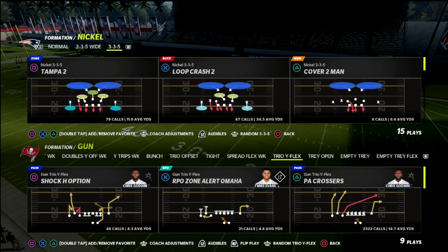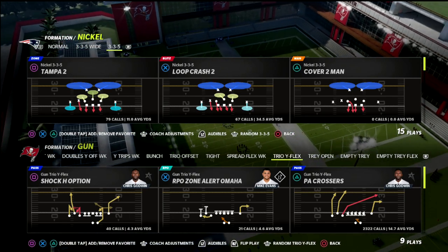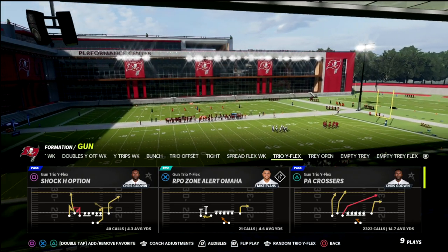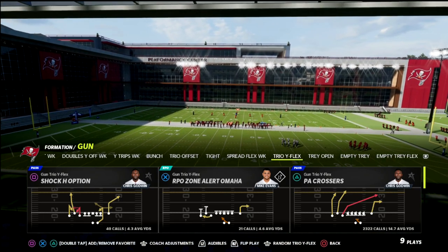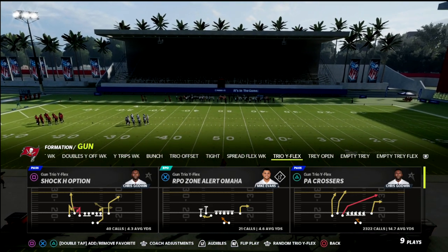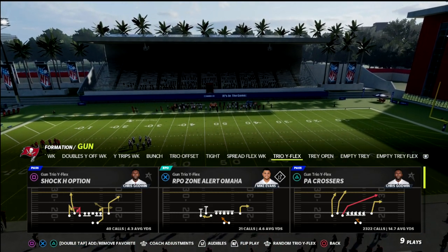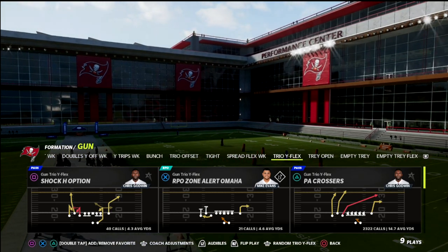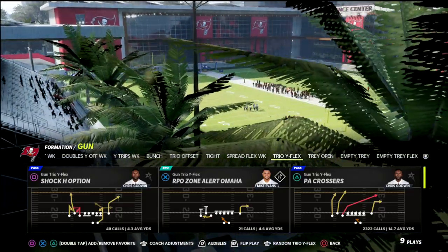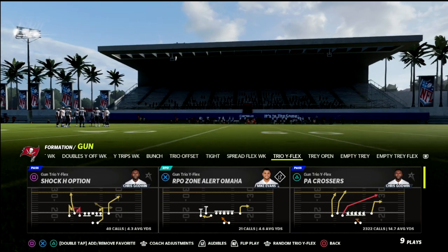If you're looking to get better at this game, hit the sub button. I also have a full ebook on Trio Y Flex — we're in the Giants playbook today on offense. I think Trio Y Flex is probably the best offense, or at least one of the best offenses, in Madden 22. If you want all of my ebooks, I've got over 22 offensive and defensive guides linked in my Patreon membership for only ten dollars a month. You also get every weekly update, breaking down how the game shifts week to week and some of the high-level stuff you're seeing in competitive Madden.